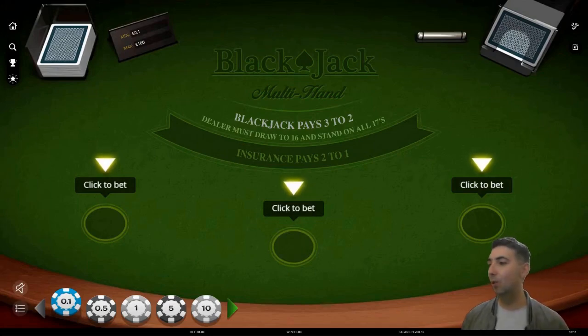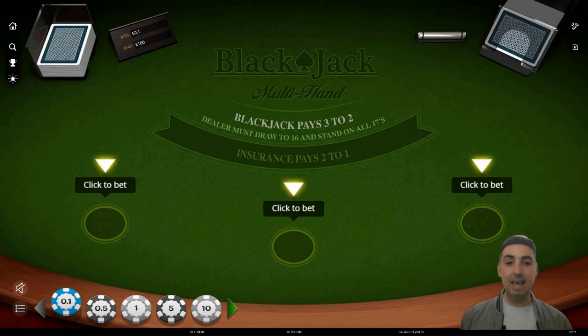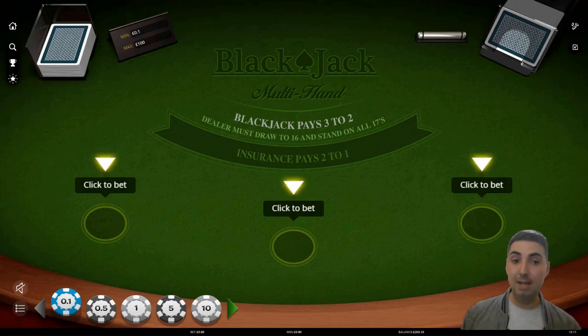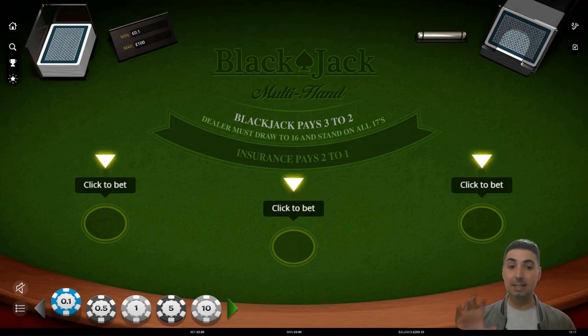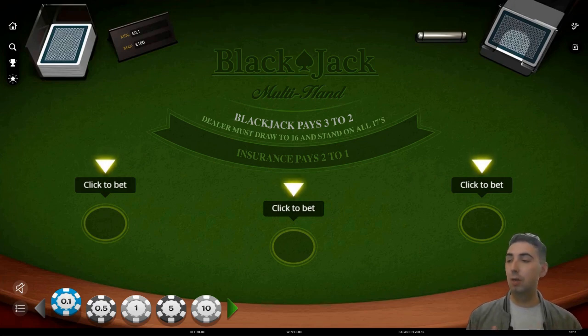Let's jump into the blackjack table. We're going to be doing the D'Alembert betting system. This is when we lose a bet, we increase our bet, and when we win, we decrease. I made a video showing that a £10 starting bet is made of £2 units. So if we lose, we increase by £2, and if we win, we decrease by £2.